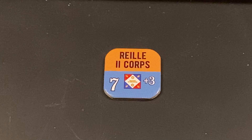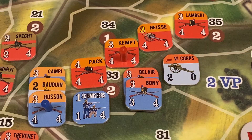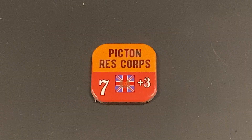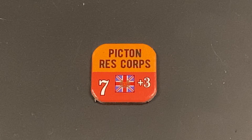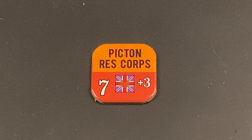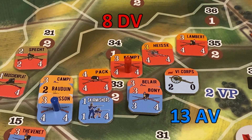Now it's the British player's turn to decide whether to commit a leader. His forward defending unit is from Picton's formation, so he can only use Picton with a battle rating of 3 for a leader special action. Picton is fresh, so the British player could commit him to lead the defense for a plus 3 to the defensive value. However, he decides not to commit Picton. We compare the attack and defense values — French at 13 and British at 8 — so the French are at plus 5 before players roll dice. Each side rolls 2d6. The French, having plus 5, roll a 9 for a total of 14. The allied player rolls a 4 — this is a crushing French attack.